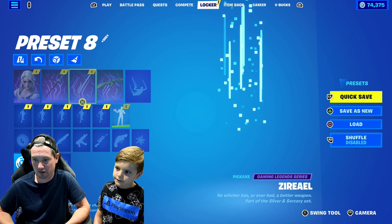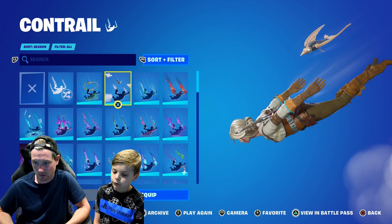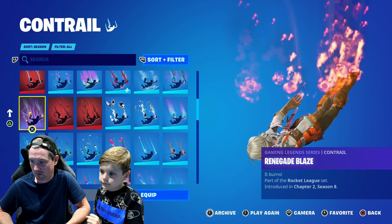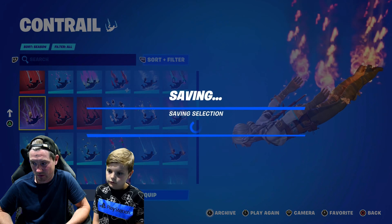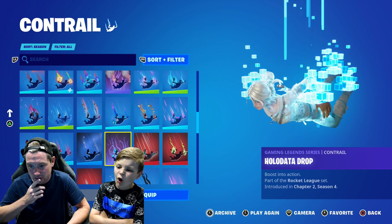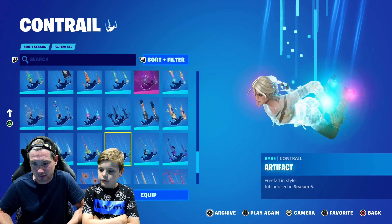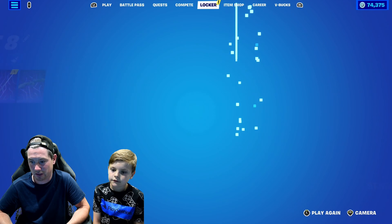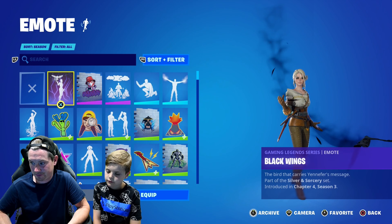So what contrail should I use for her? Flames? Oh, that could work. That goes well actually. Flames could work. Yeah, I think it actually works. But if I'm going to use this glider, I could use feathers — dark feathers. But they're dark. Can you see them? No, they're bad. Maybe I'll use this with the other skin — Yennefer. Maybe that'll go better with Yennefer. So maybe I'll stick with the flames for her then.